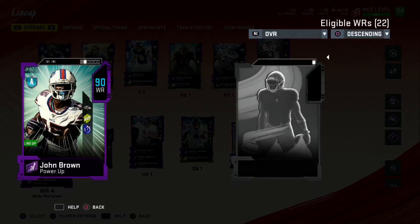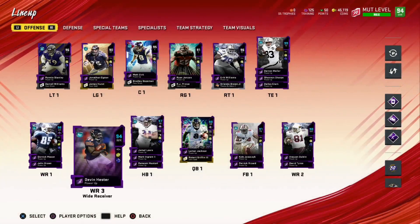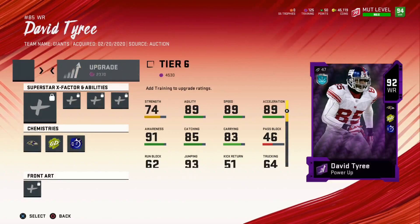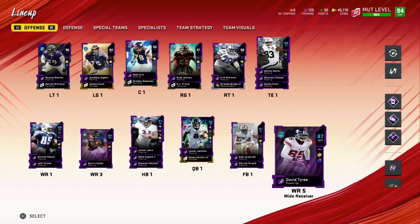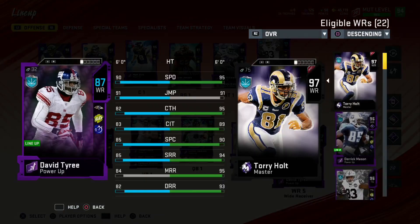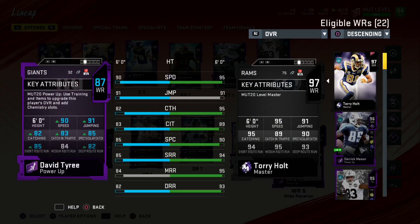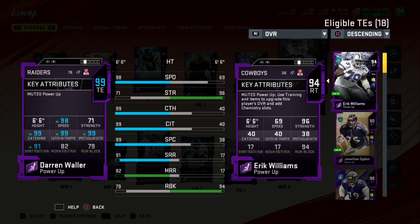John Brown has 97 speed but with training I can get him up to 98 — I didn't push him all the way to 99, so he sits at 98. Then we have David Tyree. I'm not done with the squad yet — we still need to upgrade a little more, the goal is to get all the way up to 97 or 98 overall. Right here we have 90 speed, not bad, and we're gonna slowly upgrade. Darren Waller is a 99 overall tight end with 98 speed.